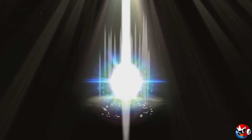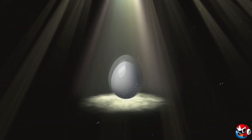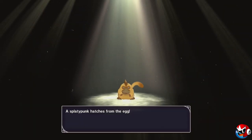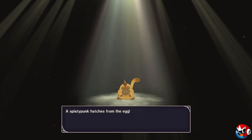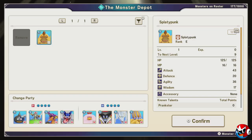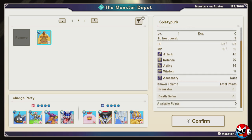Let's see what is in our third egg. It is silver. Hopefully we can get Sorrow's Pawn. And we got a Splatty Punk. As you can see, it can be very frustrating. I've been grinding at this for a very long time and have not gotten the monsters I want.